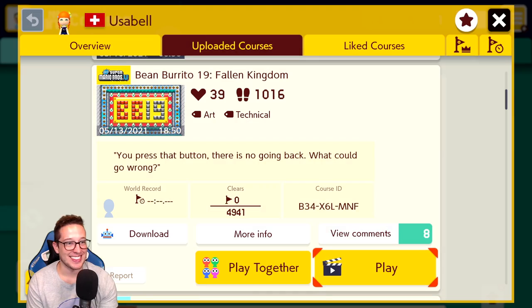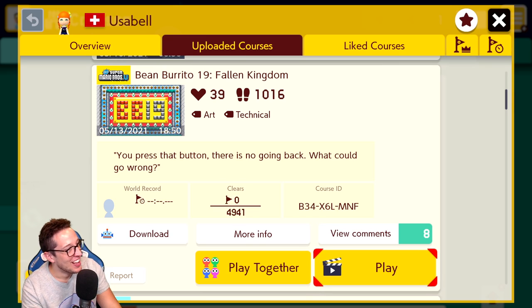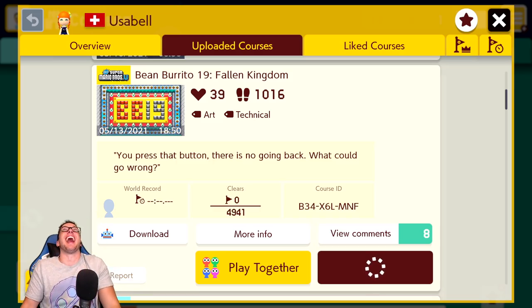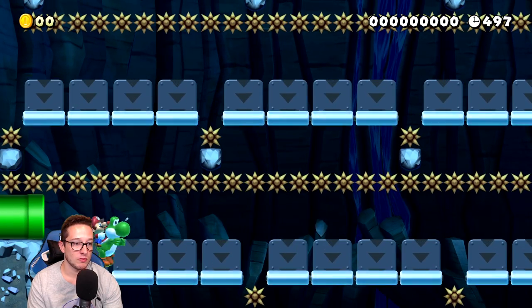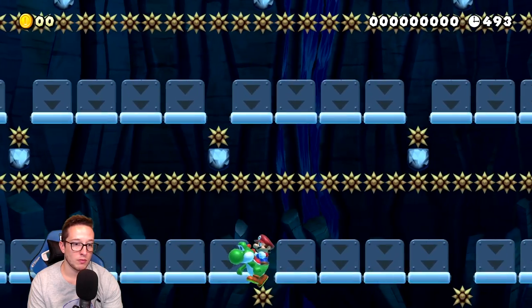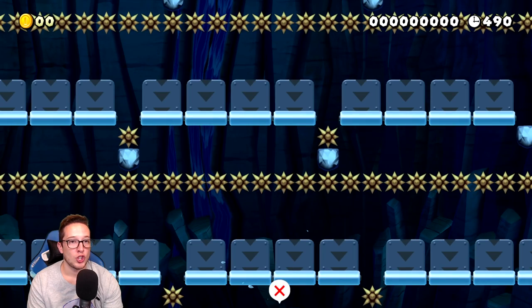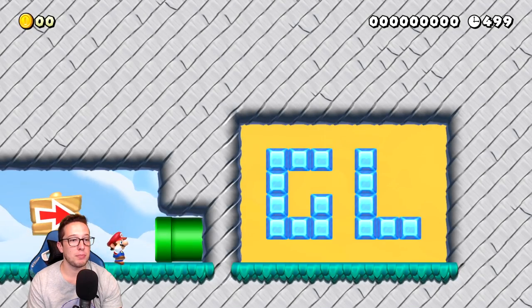We're at the last two. Bean Burrito 19 — Fallen Kingdom. And here we go, good luck. Thank you. This one's incorporating Yoshi — our trusty steed. Yoshi finally gets some bean burrito spotlight.